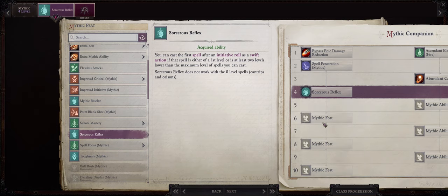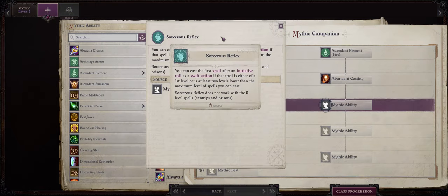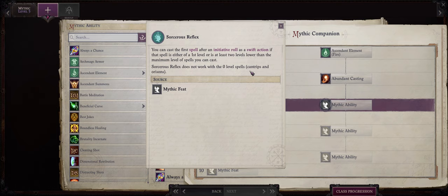You can also choose to pick this at mythic rank 6 instead, but Mythic 6 comes way later than Mythic 4, basically during the middle of chapter 4. Also remember that Ember as a spontaneous caster, whenever she prepares a spell through metamagic such as with Bolster Spell, she will need to spend a full round action. But with Sorcerer's Reflex we can outright bypass that restriction by making it a swift action, at least for the first spell we cast during battle. This way we can cast 2 spells in the first round of battle for maximum damage or debuffing.